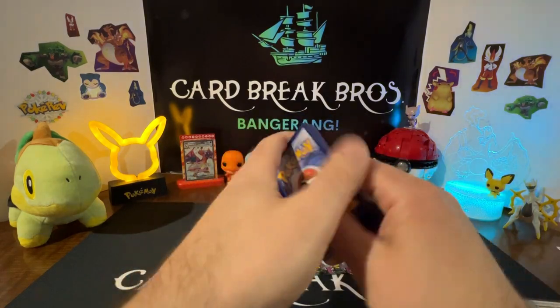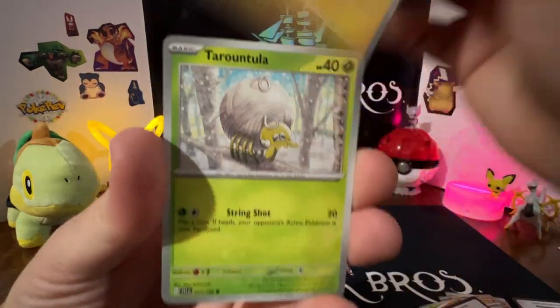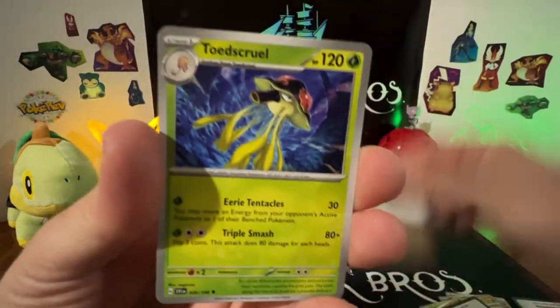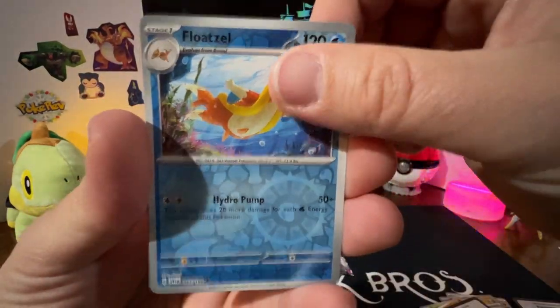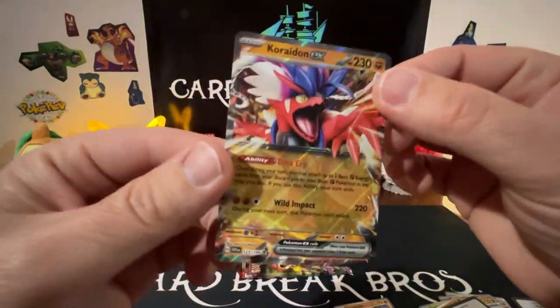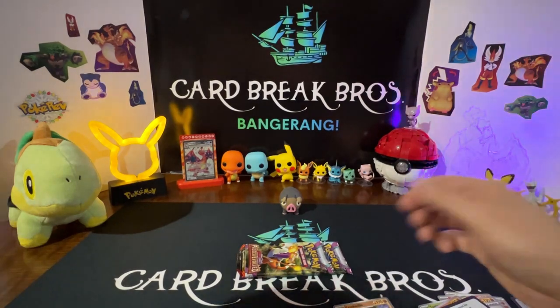Pack two: Metal energy, Primeape, Palmy, Tarountula, Quaquaval, Cyclizar, Toedscool reverse, Floatzel reverse, Crocodile reverse — and a Cryodon EX! That's a hit — one for Jolteon!